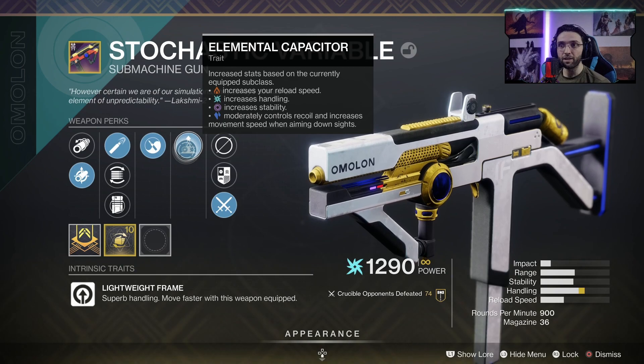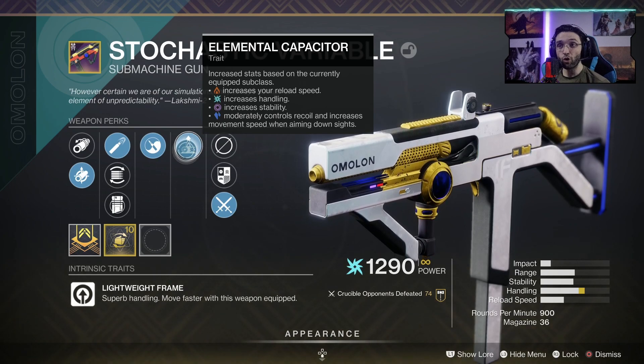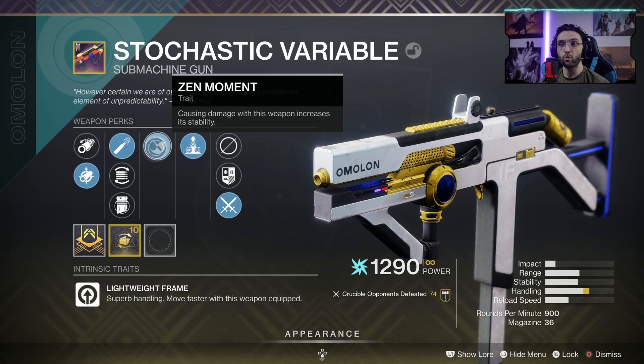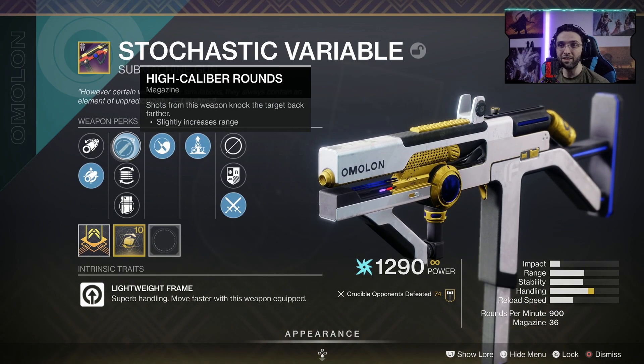When you're running Stasis, Elemental Capacitor moderately controls recoil and increases movement speed when aiming down sights, and this makes the weapon feel extremely good. On top of that, we have Zen Moment for amazing stability and High Caliber Rounds to flinch enemies, giving you beautiful extra range.